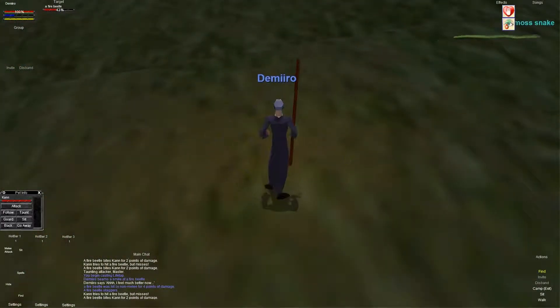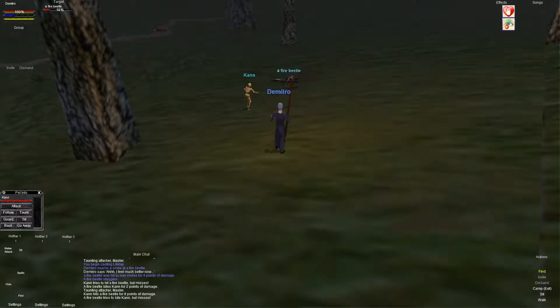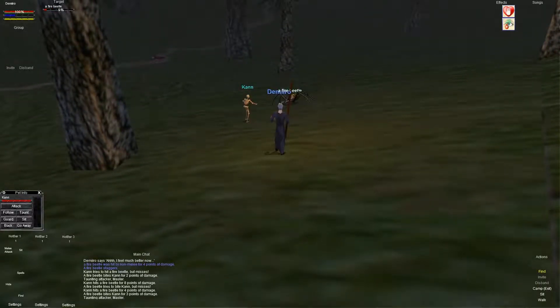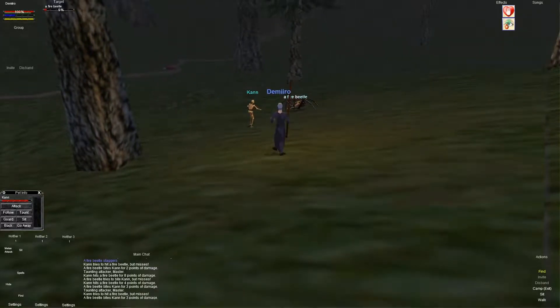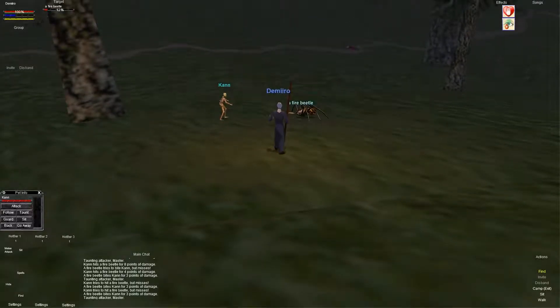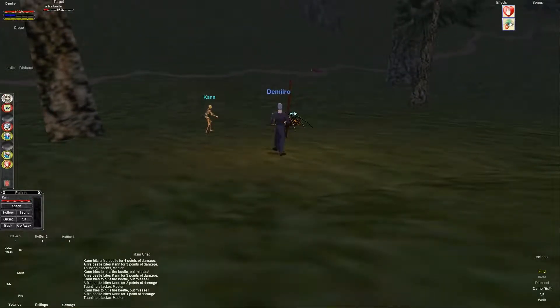If you're sitting here hunting in this area for experience, go ahead and kill these guys. Kill these moss snakes — if you guys don't know that quest where you've got to turn in three of their skins and three of their fangs, it's in the same order as the Fire Beetles so you can do all of these at the exact same time. Make a trip in there every 45 minutes or so and get a little bit more experience than you normally would get just killing these creatures.